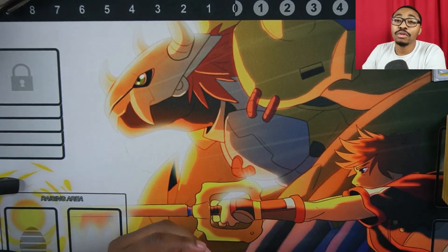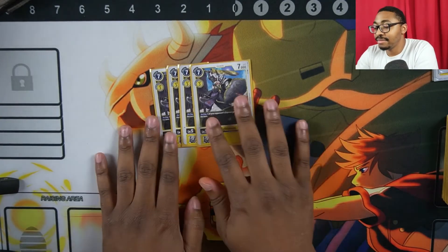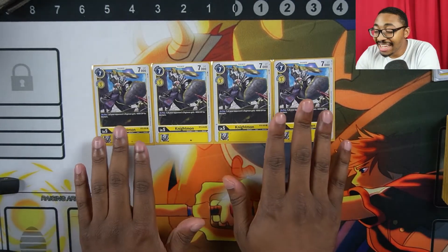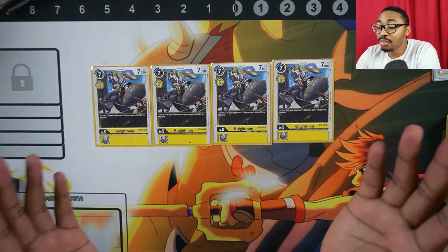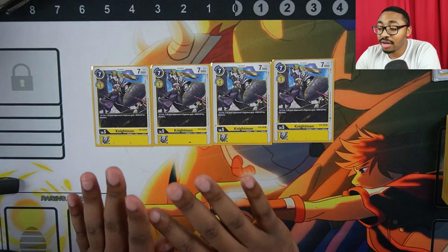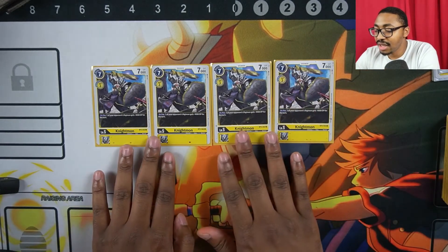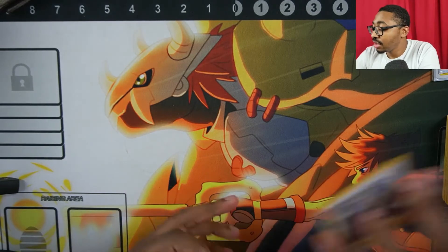Now the beefier section: level 5s. First is Nightmon, and let it be known — if you do not play four Nightmon in your Lord Nightmon deck, you are a hooligan. With Nightmon, on play, one of your opponent's Digimon gets minus 4,000 power for the turn, which kills off a lot of rookies and can lower the power of blockers or bigger Digimon. There's also an easy way to cheat this card out, which I'll explain shortly.